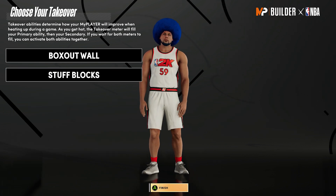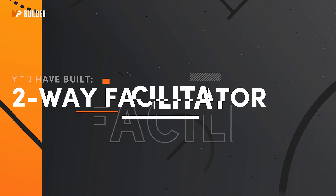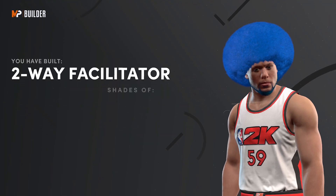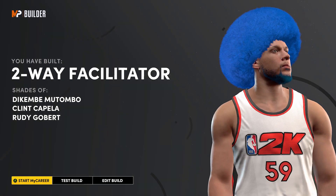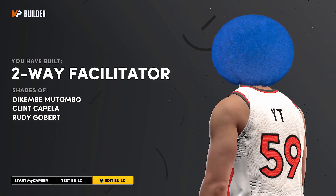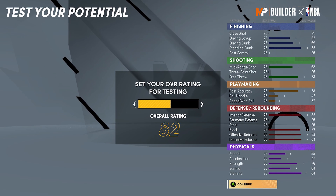You see the takeovers you get - rim protecting and glass cleaning. You can't really go wrong with any of these. I went box out and stuff blocks - two-way facilitator, as you guys can see. A lot of people are rocking this build as a rec center build. I know the top rep in NBA 2K21 has a similar build - not the same exact build, this is definitely a little bit different than his, but it's a similar build style. He has the pass accuracy and the free throw upgraded, and he does it just so he can get those A-pluses.